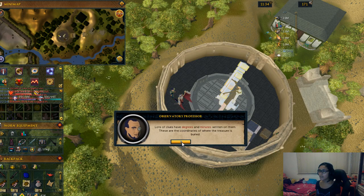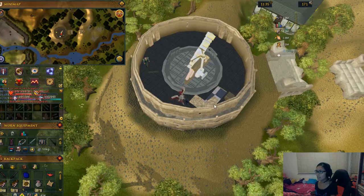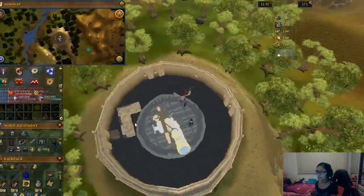The chart can be given by the professor himself, but the sextant and the watch you will need to get from different NPCs. Once you finish talking to him, you can go get the other items and add them to the toolbox.